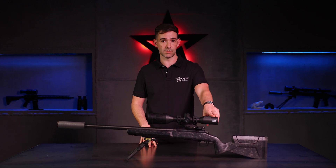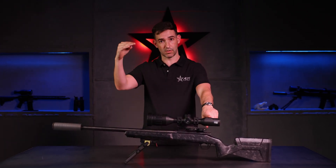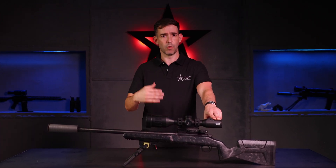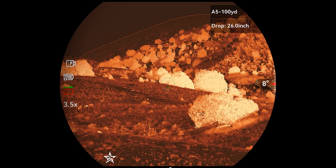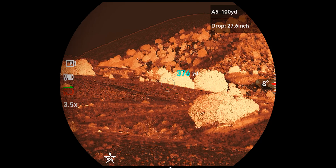Previously, when you were working your ballistic calculation with one-touch auto, it gives you your BDC based off the last range, but the range would disappear off the screen in about three seconds. Some guys were saying they'd like it to stay on screen a little bit longer — so that will now be on screen for 10 full seconds. That'll give you more time to hit your range, get your BDC drop, and get that BDC to your target.